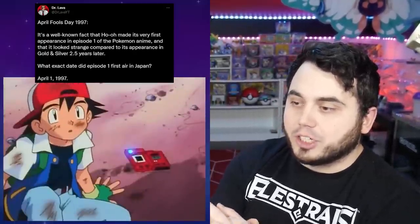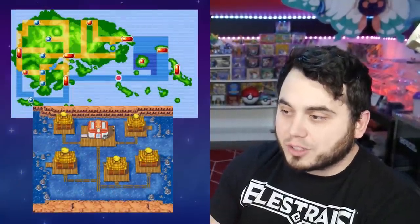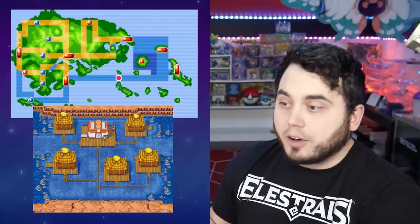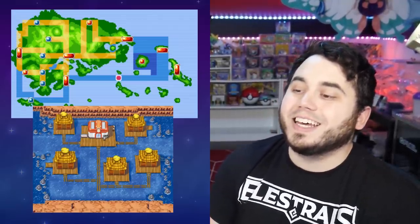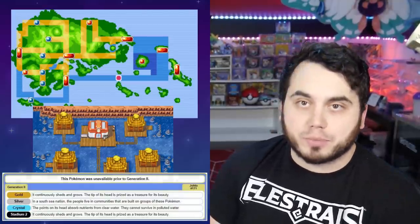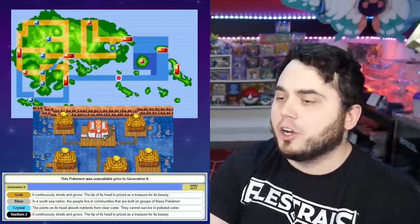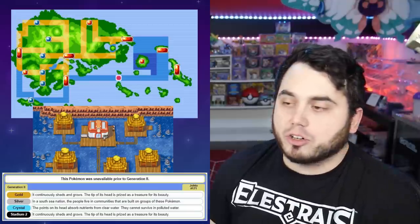When we go into Generation 3, there are some hints there too. Pacific Log Town is a small town built on wooden rafts and logs that float on top of a Corsola colony in Generation 3 in the south of Hoenn. In Generation 2, Corsola's Pokedex entry actually indicates that in a South Sea nation, the people live in communities built on groups of these Pokemon — foreshadowing Pacific Log Town.